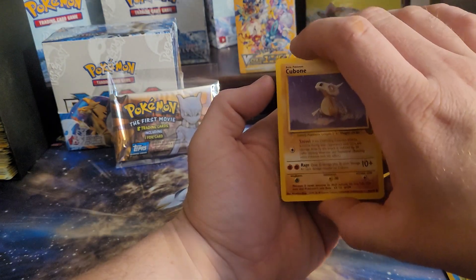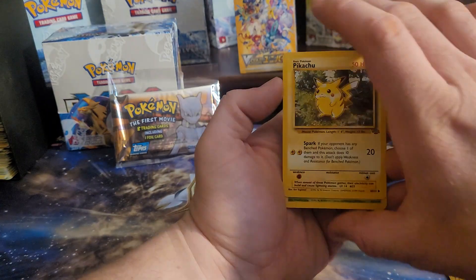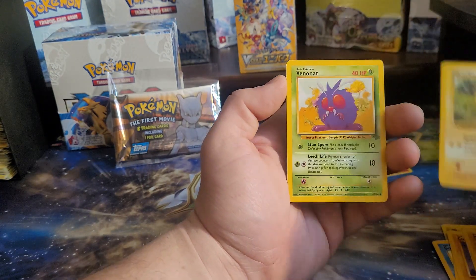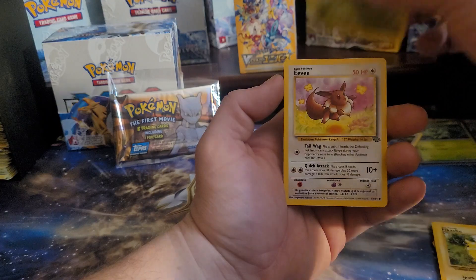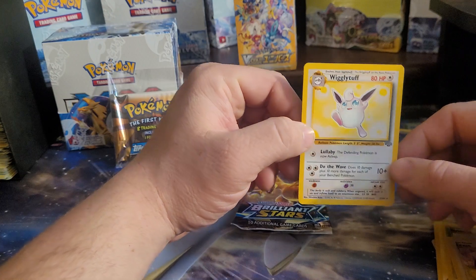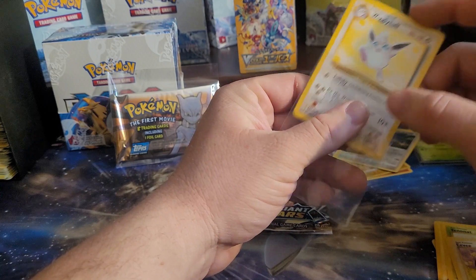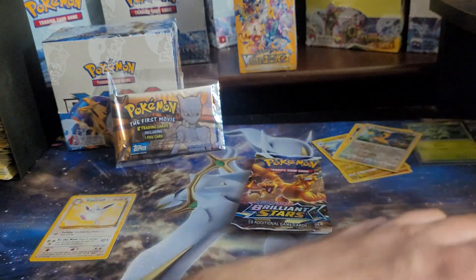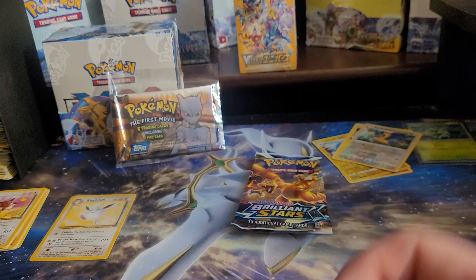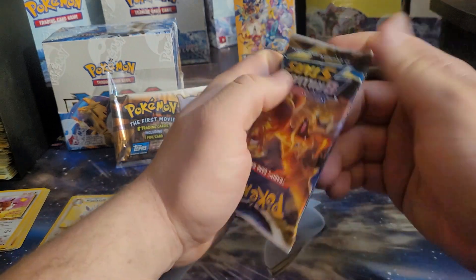This is an unweighed pack — I don't know if it's going to contain a holo or anything. With my luck, probably not, because every vintage pack I've ever opened has never contained a holo. We do get the jungle Pikachu though, which is a huge hit. Venonat, Eevee — I think this is it — and a Wigglytuff non-holo. Not a great hit, but that's okay. There's definitely worse cards. I'm going to sleeve all these up later.